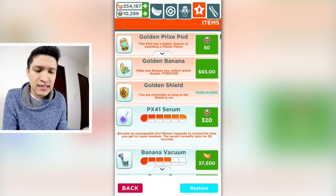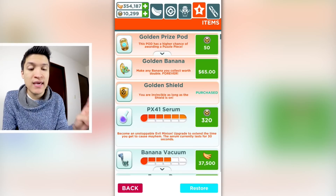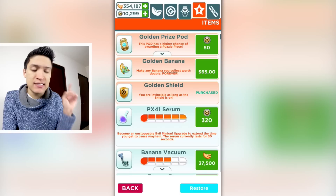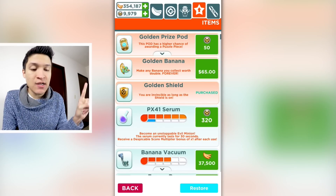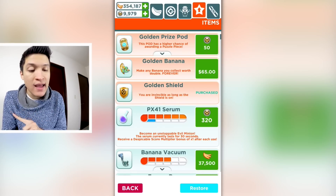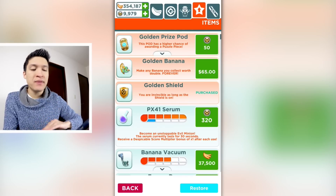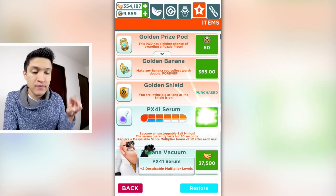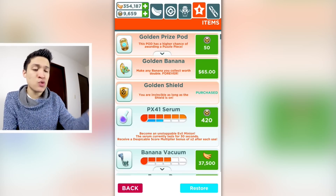Let's go in order. PX-41 Serum — become the evil minion, upgrade to extend the time you get to cause mayhem. The serum currently lasts for 30 seconds. Let's spend 320 tokens. Now it says the serum lasts 30 seconds and you receive a despicable score multiplier bonus of times one after each use. If I continue upgrading I'll get more and more score multipliers, so let's spend another 320 tokens.